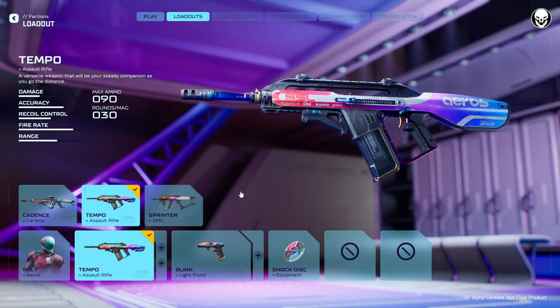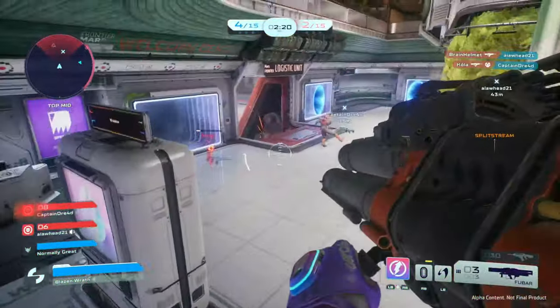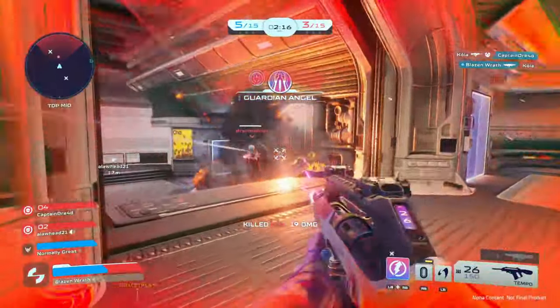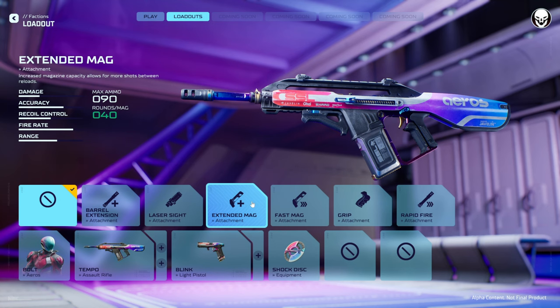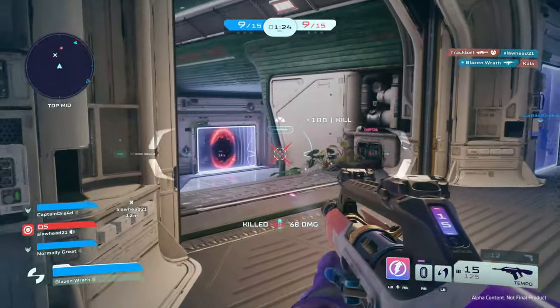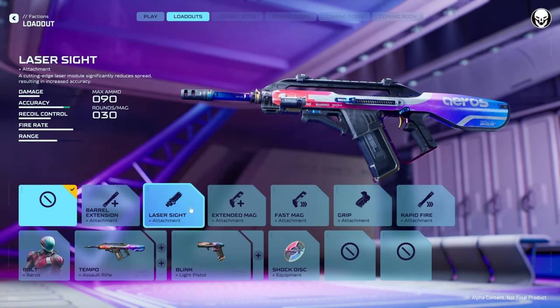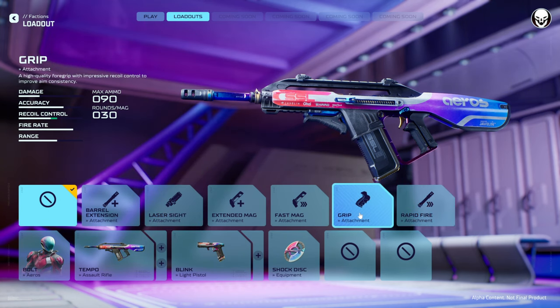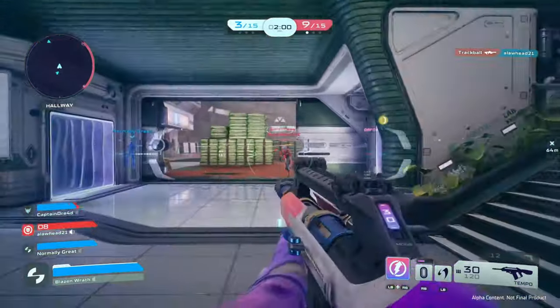Next, the Tempo assault rifle. This is a pretty good all-round AR — accurate but not too accurate or inaccurate. It's kind of like a Lego gun you can customize to your playstyle. There's almost no bad attachment except Extended Mag, which I think is unnecessary on this gun. Grip is also maybe unnecessary since the recoil is pretty controllable. You might want to mess around with Barrel Extension and Rapid Fire. Laser Sight is almost unnecessary given this is a pretty accurate assault rifle.